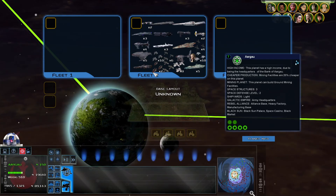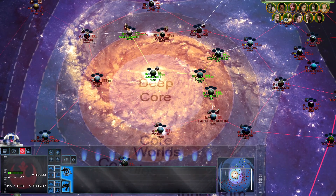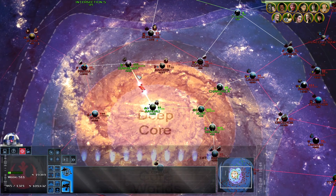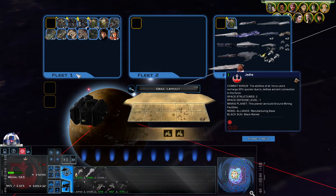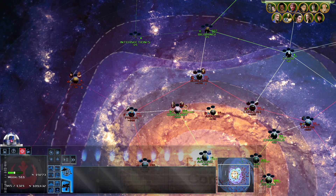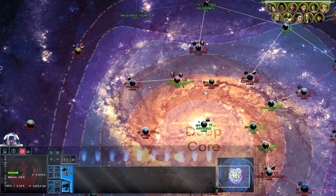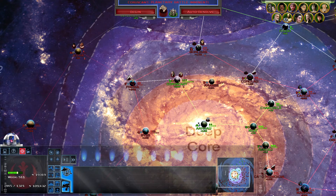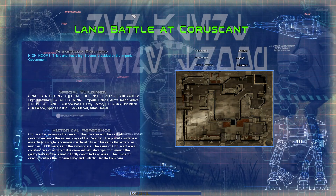We are full up right there. Let's keep one fighter squadron here to hold them down and move the fleet back over here. Alright, ground forces — you ready for this? Coruscant, it is. Let's do this. I've waited 48 damn episodes for this. Now it is time.